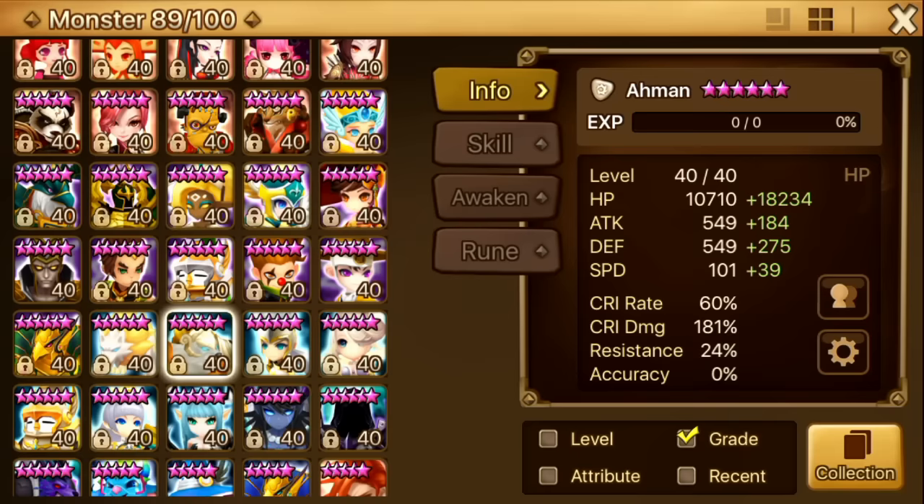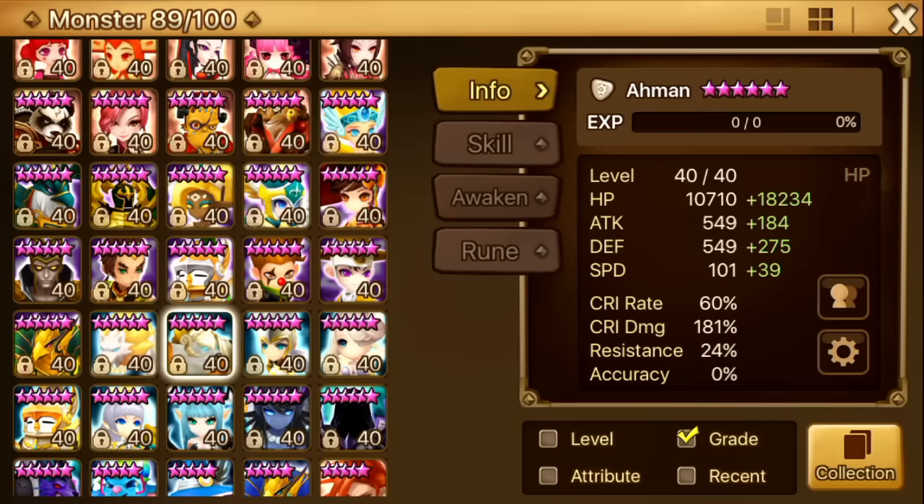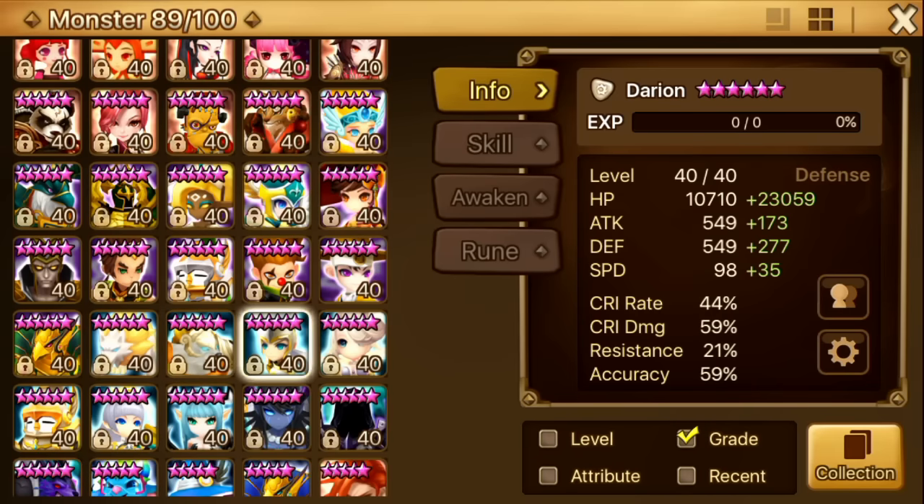Next up is Amen. The first thing you would think when you see this is: why is he runed like this? Well, he's on world boss runes and I don't really want to talk about him. He was in my dragons team but I kicked him out. I don't really like using him.